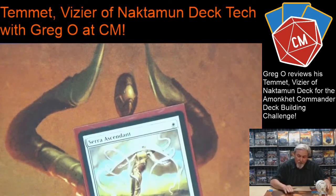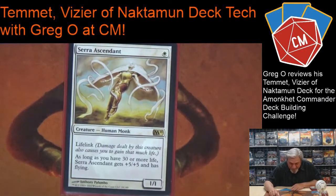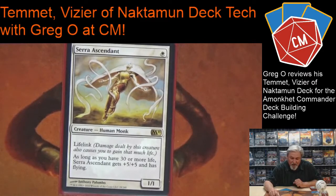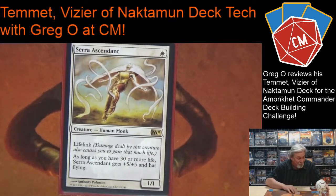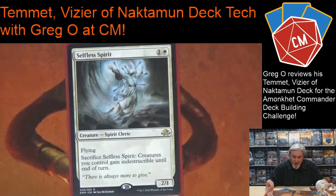Now I'll go to my creatures. If I can get this out on turn one, opponents are very upset — Serra Ascendant has lifelink, and if I have 30 or more life it gets plus five plus five, so it's attacking for six on turn two. Really, really good.